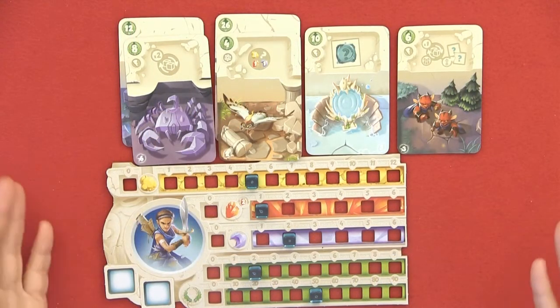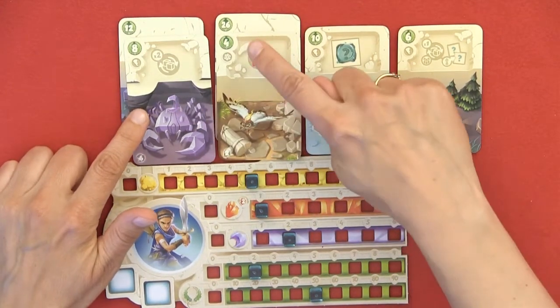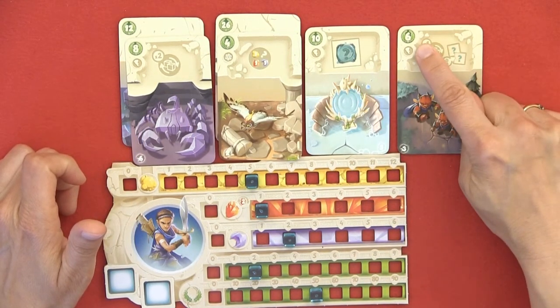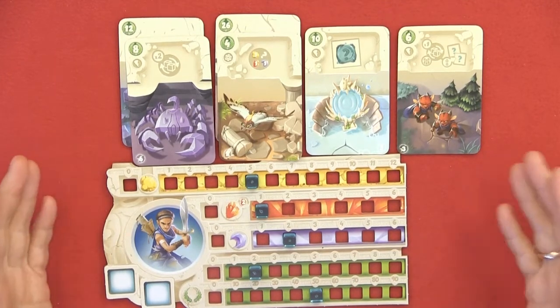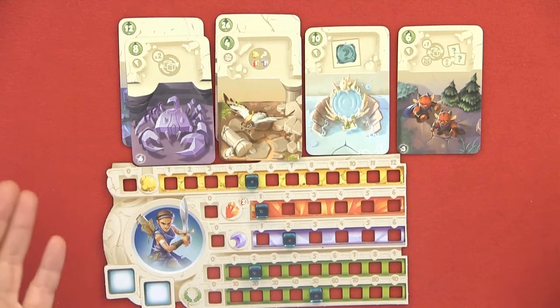After the ninth or tenth round, you calculate your score. Each player adds up their glory points shown on the green area of their board — for example, 52 points — then adds all the points on their cards: 20 plus 30 is 50, plus 16 is 66, plus 52 equals 118 points total. The player with the most victory points wins. If two or more players are tied, they share victory.